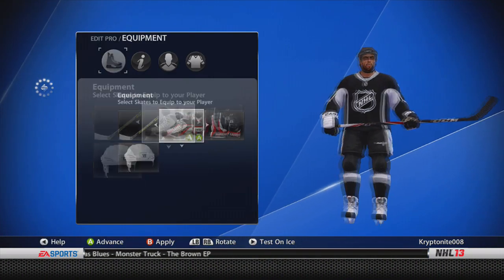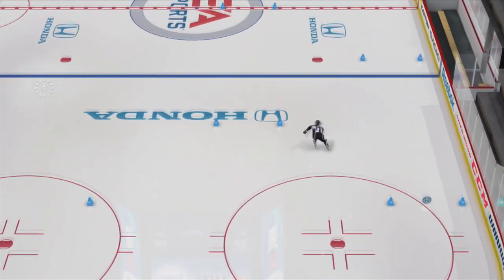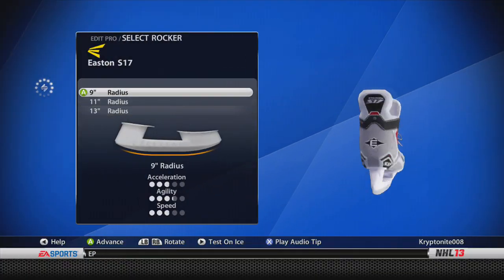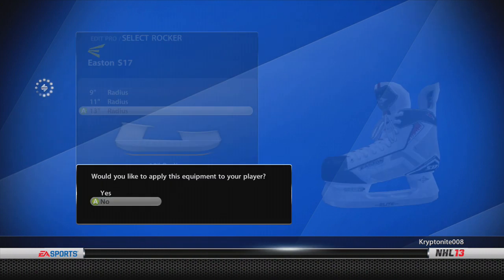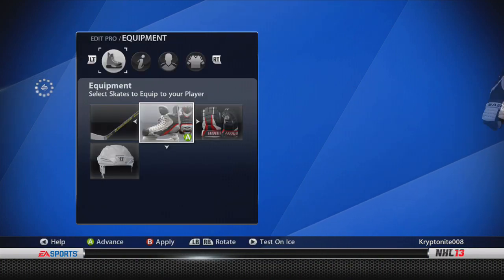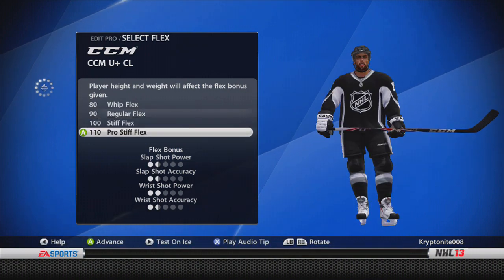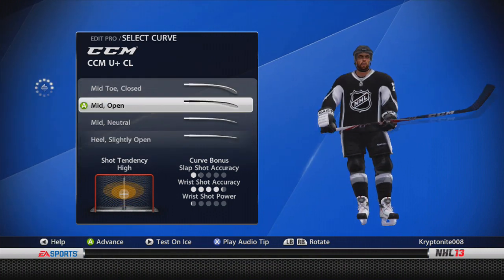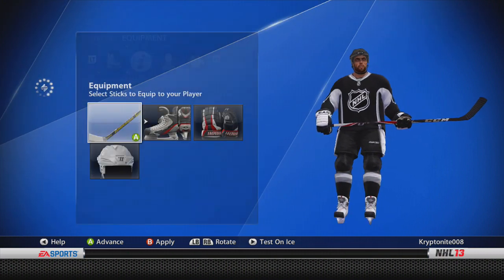For sticks and skates — for my skates, I do use a 13-inch radius. It's obviously just for that breakaway speed, that speed up the board, stuff like that. I used to use 9-inch radiuses in NHL 12 and before that, but for this game I just stuck with a new skating engine in NHL 13 with 13-inch radius and it seems to be working fine. For the stick, I'm pretty sure there's no other choice other than the 90 regular flex — just go for the one that's more balanced, that's what I use. Helmet and gloves don't matter.